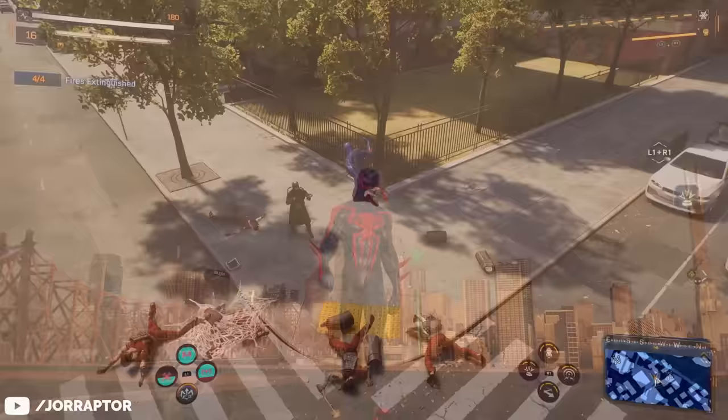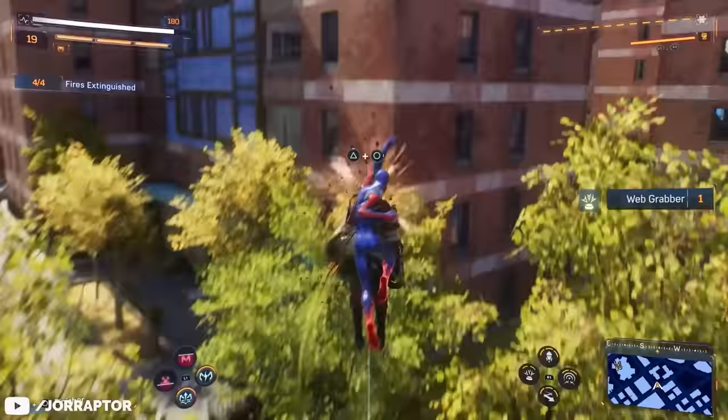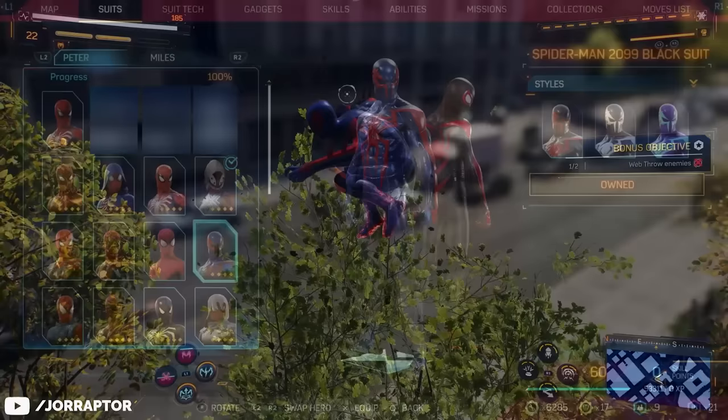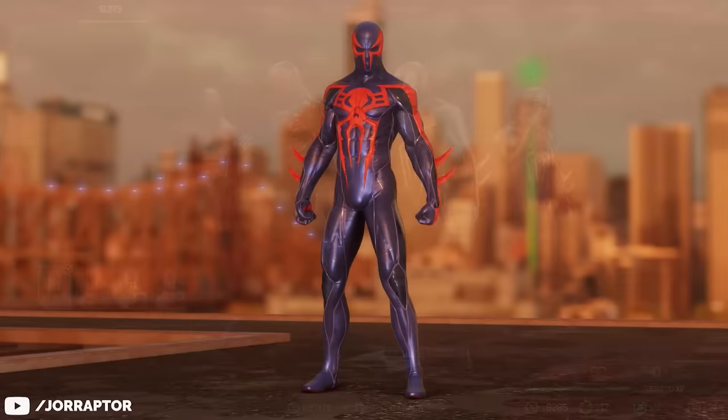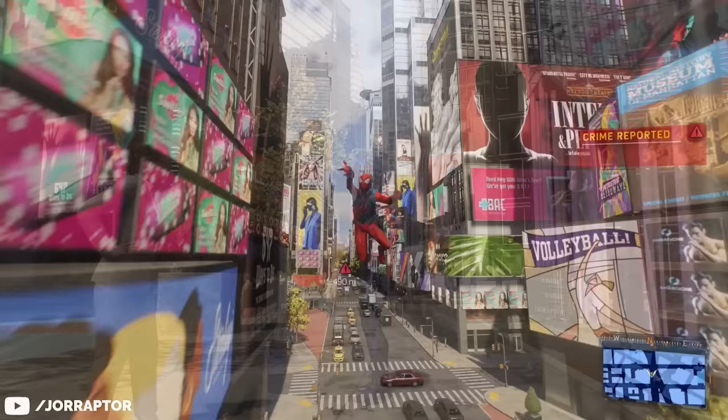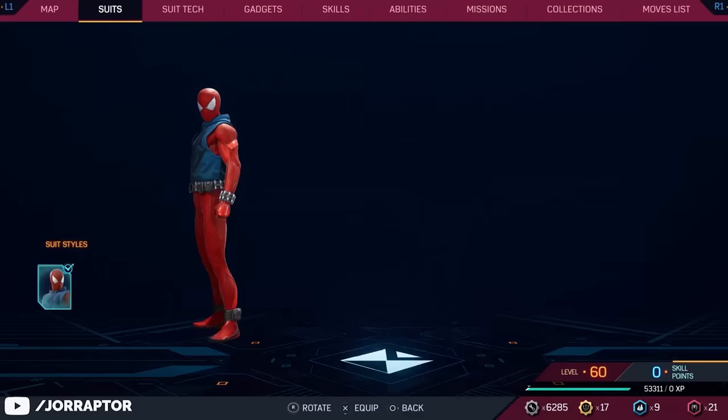Then we have the Spider-Man 2099 black suit from the 2099 comics. It's back from the first game but we can now change the colors. It was cool to see this character and suit prominently featured in the Across the Spider-Verse movie. You unlock this suit at level 11. The regular Scarlet Spider suit is also back and unlockable at level 14, but now you can change the look up with some pretty cool combinations.